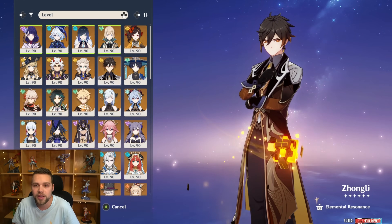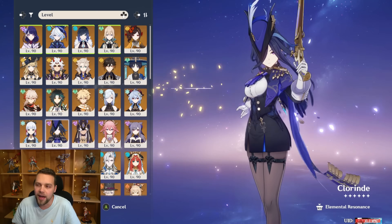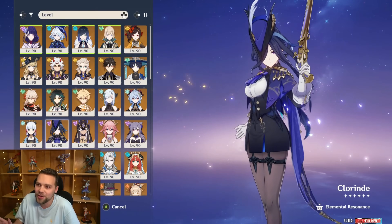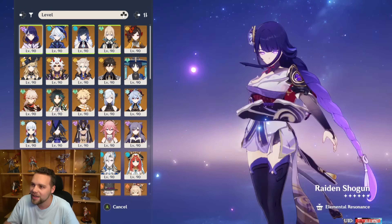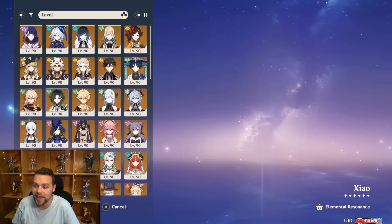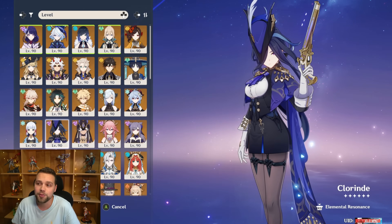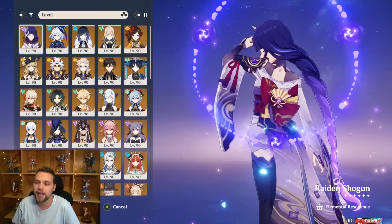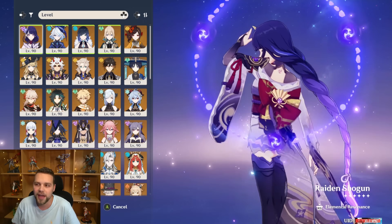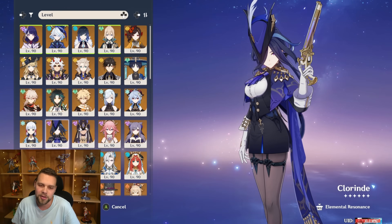To deal with staggering, you either have to get good at dodging with her skill — which doesn't have quite enough iframes as you'd wish, especially on the tail end — or you have to run a shielder, which hurts her damage. Running her with Zhongli on one of those Zhongli teams puts her about on the same level of clear times as Raiden. I'll admit I'm very biased toward both Raiden and Clorinde — they're my two favorite characters. But I think Clorinde is the stronger character, and the bias pretty much cancels itself out.